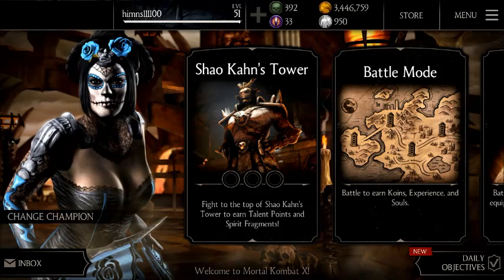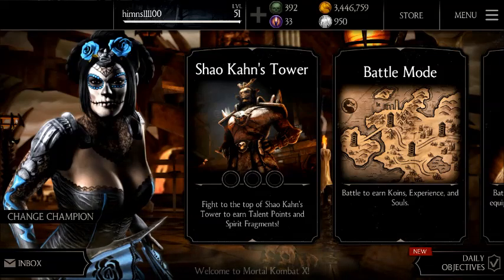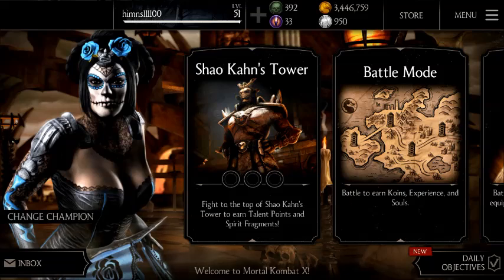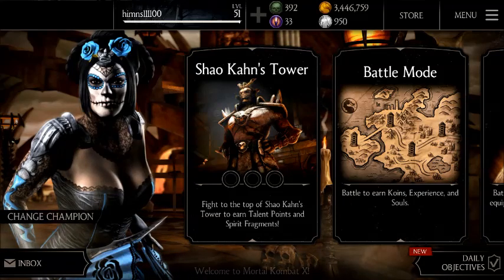Once you are in airplane mode, open the Mortal Kombat X application again. It will display a pop-up message saying something like the cloud cannot save your Mortal Kombat X data, with options to retry or continue. You need to click on Continue.